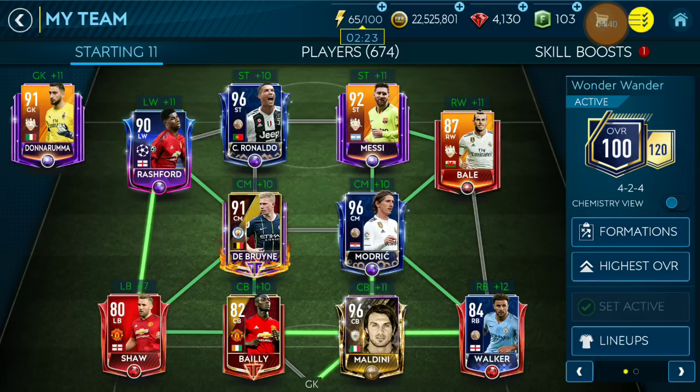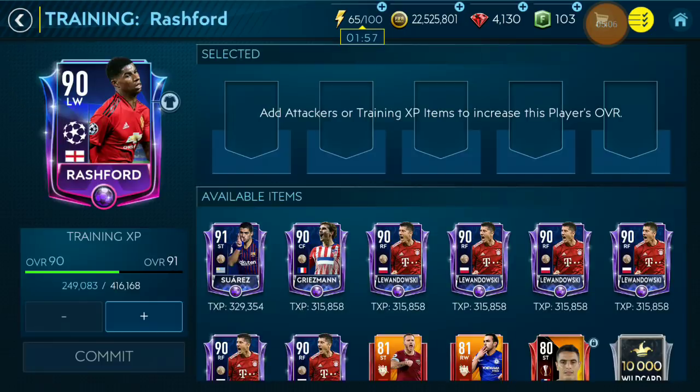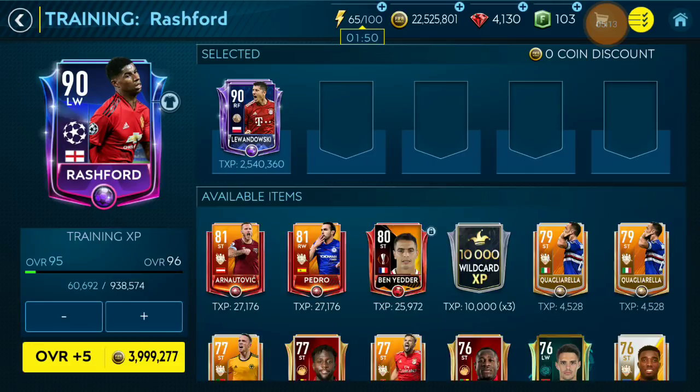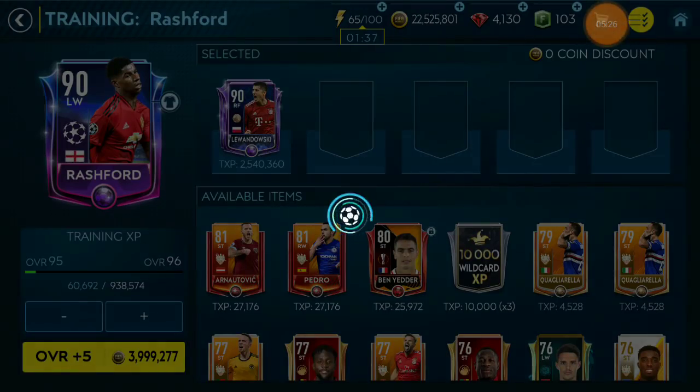Some of these players will change maybe — the new Champions League round of 16 could give me some more cards. I'm not going to train the Gareth Bale card now, simply because right winger doesn't get much chances in VSA, and for head-to-head I use a different player. The player who gets maximum chances in this formation is Rashford — I'm going to train him all the way up to 95. That goes up to close to 4 million coins; I already spent some coins getting him to 90. Training players is very expensive this year, much more than last year.